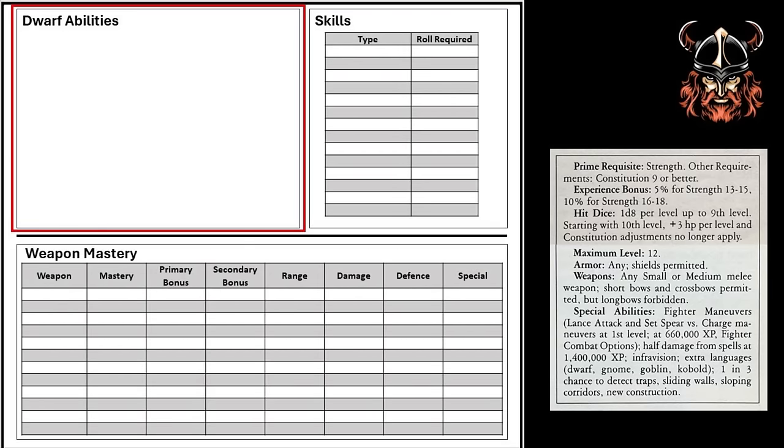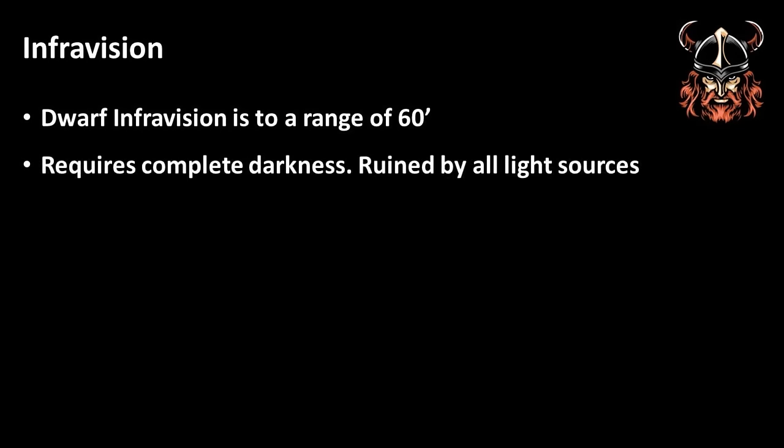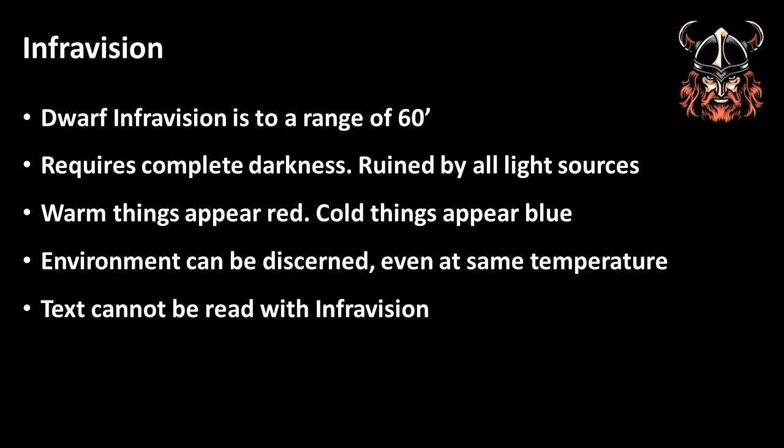Let's first look at Dwarf abilities. All Dwarves gain access to fighter combat options, and at first level this only includes the set spear versus charge and lance attack maneuvers. I won't repeat the detail of these maneuvers here, but I do a deep dive into these in my Let's Roll the Fighter video. An additional ability the Dwarf has is Infravision — the ability to see in the dark — to a range of 60 feet. Infravision only works in complete darkness and is rendered useless in the presence of both normal and magical light. Infravision causes warm things to be seen as red and cold things to be seen as blue. This can include recent footprints. Infravision does not allow a character to discern things that are the same temperature as the environment, and does not allow for the reading of text — a light source is needed for that.